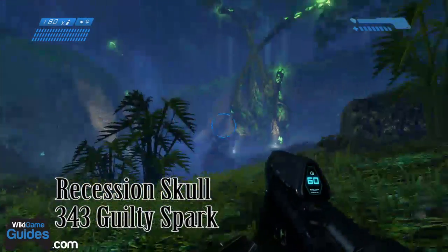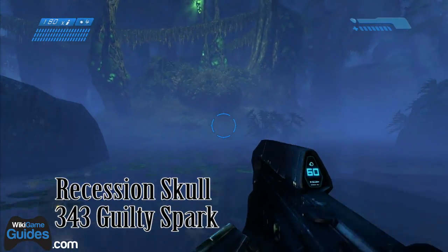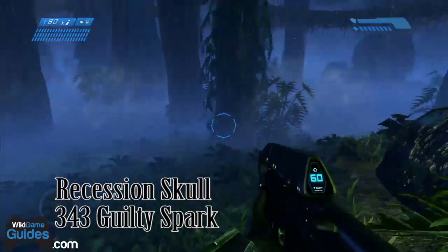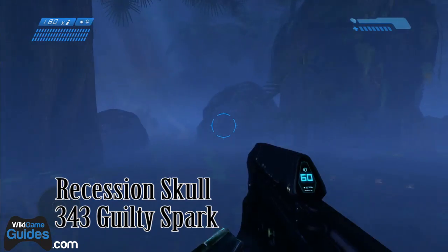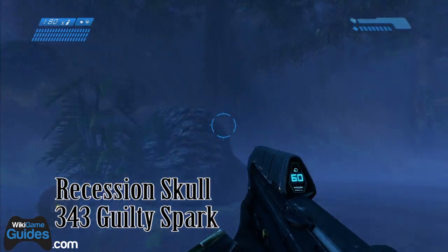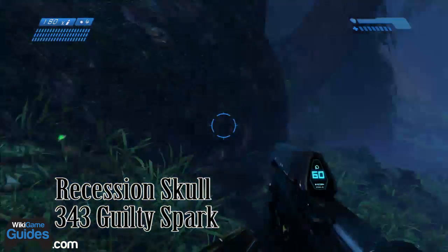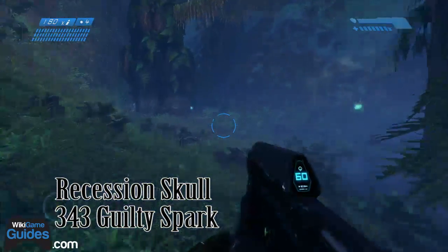The Recession Skull can be found right after you start the level, a little bit to the left of where you start. There will be a downed Pelican with a bunch of ammo. Continue to the left of that past these trees, and go to the border of the map on the very edge. You'll know when you're getting close because you can't go any further. Instead of going this way, go the other way and turn right here.